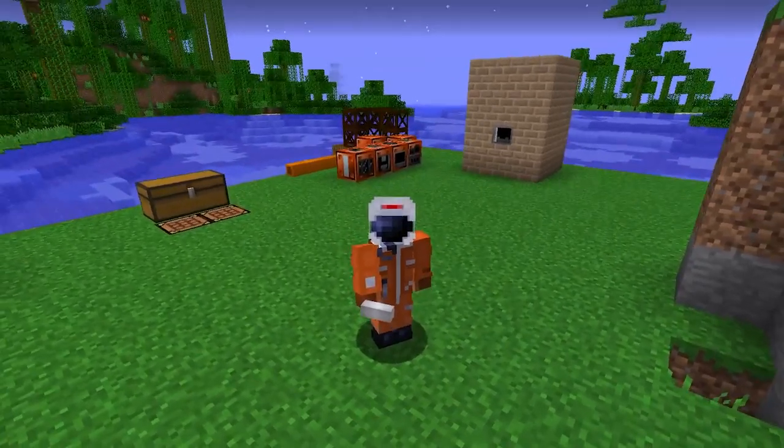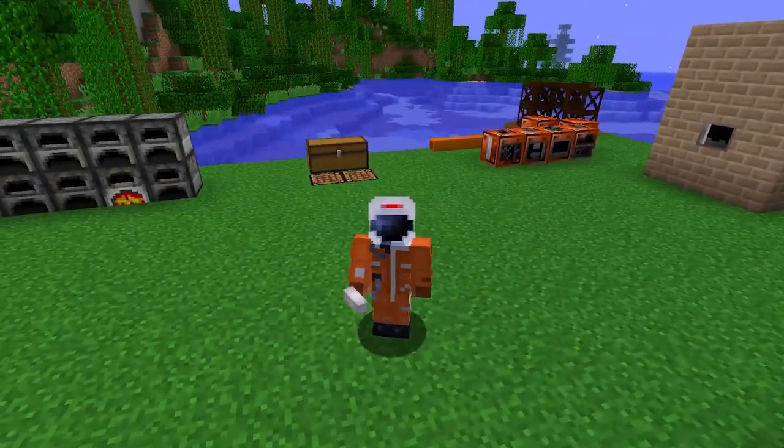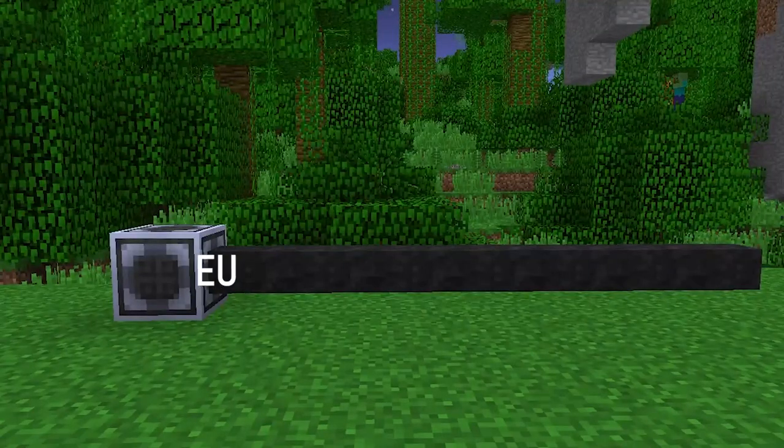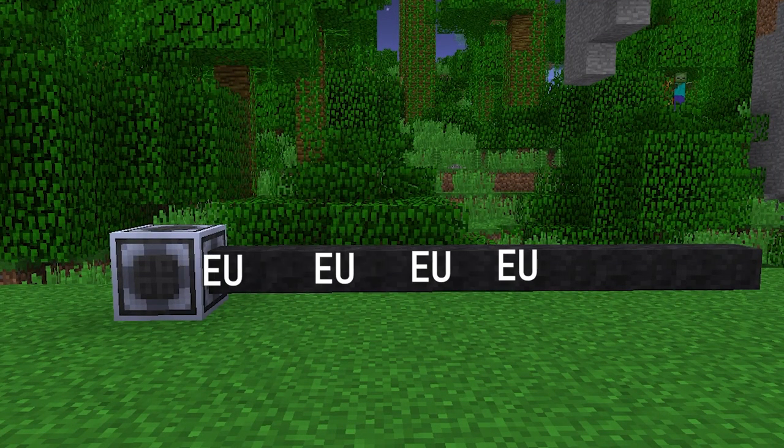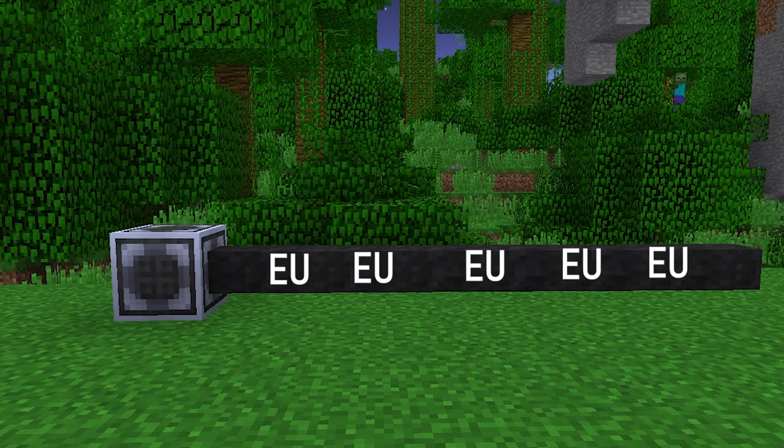The GregTech energy system can be quite confusing for new players, so I decided to make a guide. In GregTech Community Edition Unofficial, the energy unit, or EU, is transported through direct connection, wires, or cable.